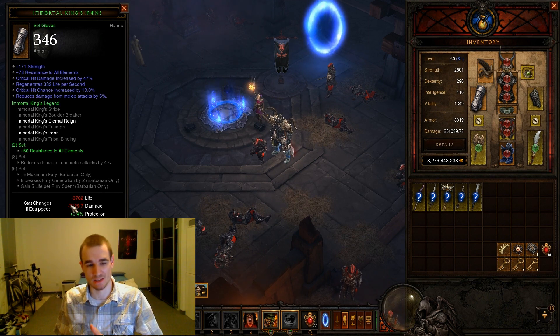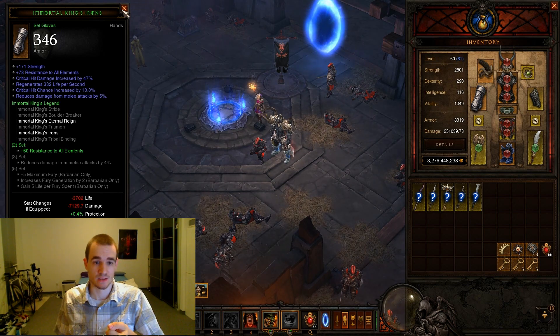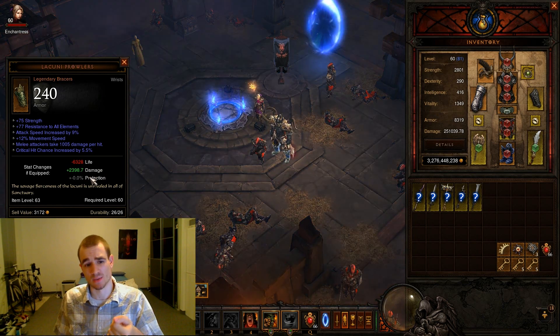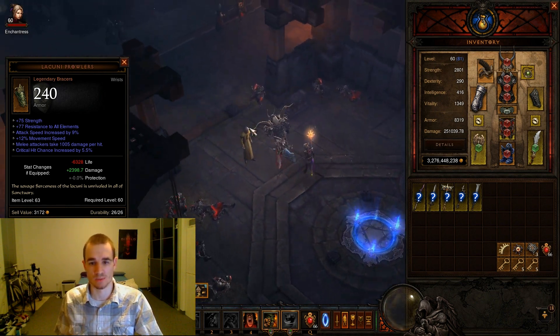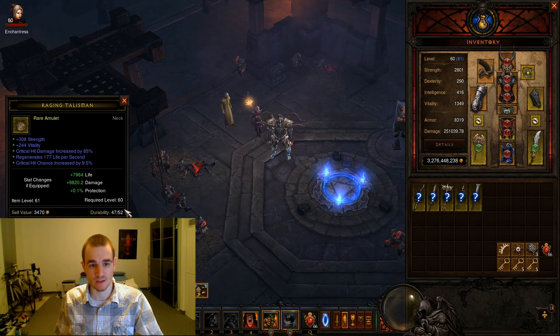For example, comparing his Immortal Kings gloves versus mine: I gain 0.4% protection because of the bonus, but I lose 7k DPS and 3.2k HP — I'm not going to change my gloves for that. Then his Lacunis: I gain a bit of damage but I lose 6.3k HP, and I don't want to give up 6.3k HP for just 2.3k damage.